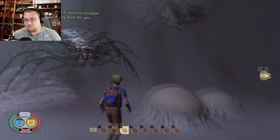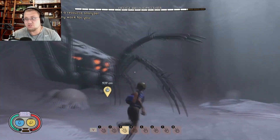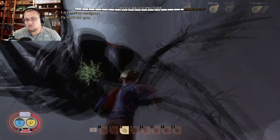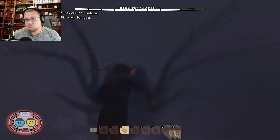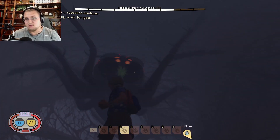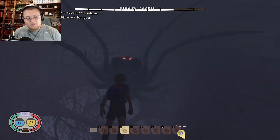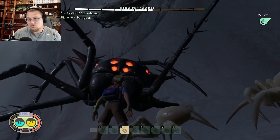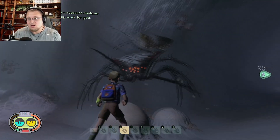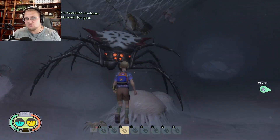Now I'm just going to fast-forward and start punching through. I'll check back in around halfway. That's officially 100 punches right there. And that's 200 punches — she's about half down. I'm going to assume it'll be around 500 punches total. Let's go see.